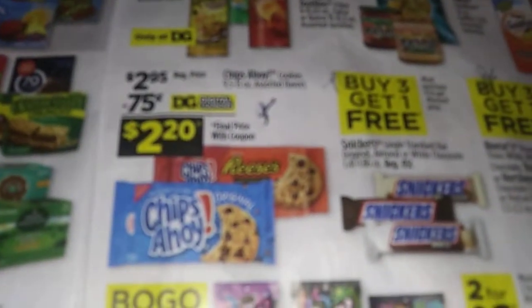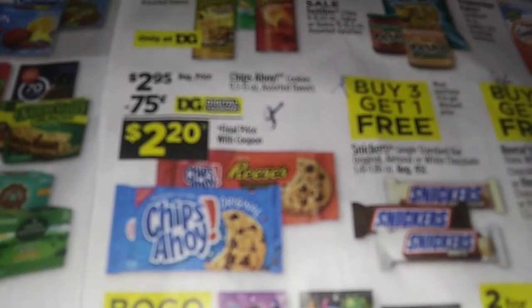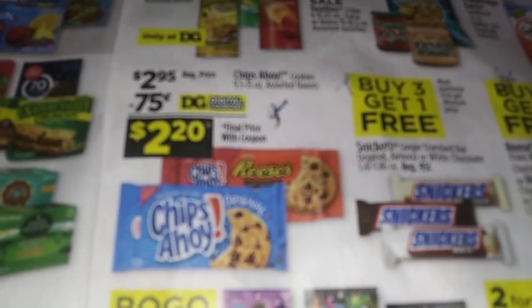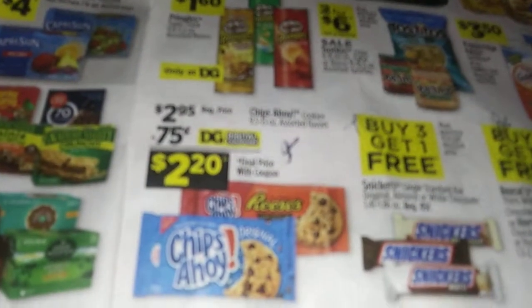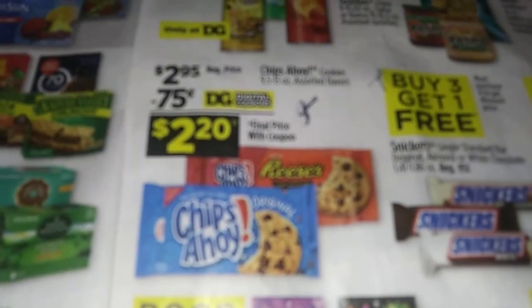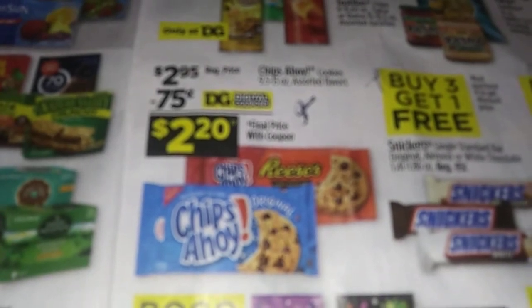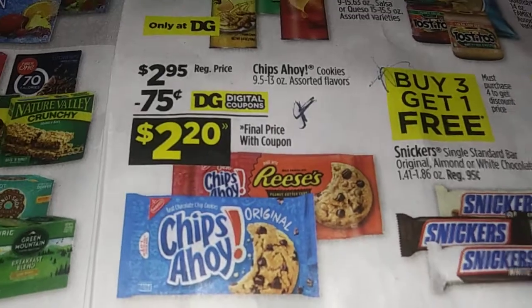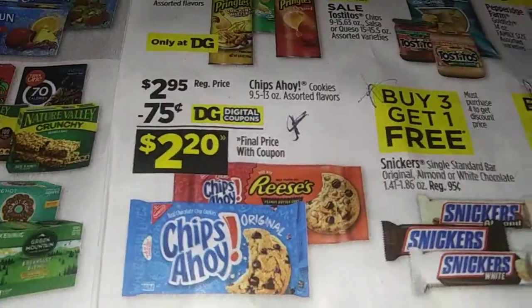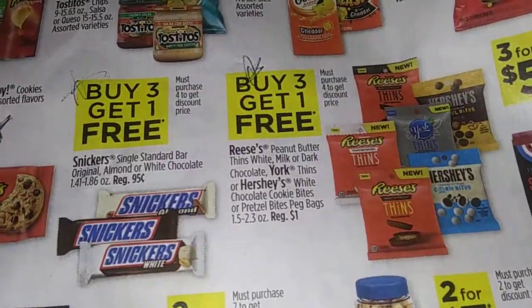There are some sweet deals going on here with Chips Ahoy. The Chips Ahoy cookies, nine and a half to thirteen ounces - 75 cents. This is going to make it $2.20. Buy three, get one free candy. Buy three, get one more candy.